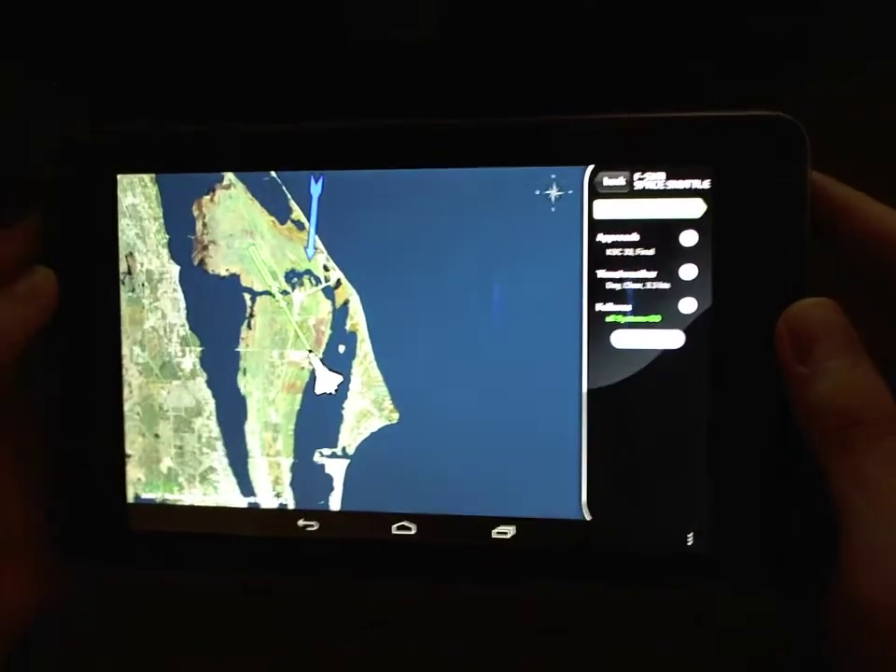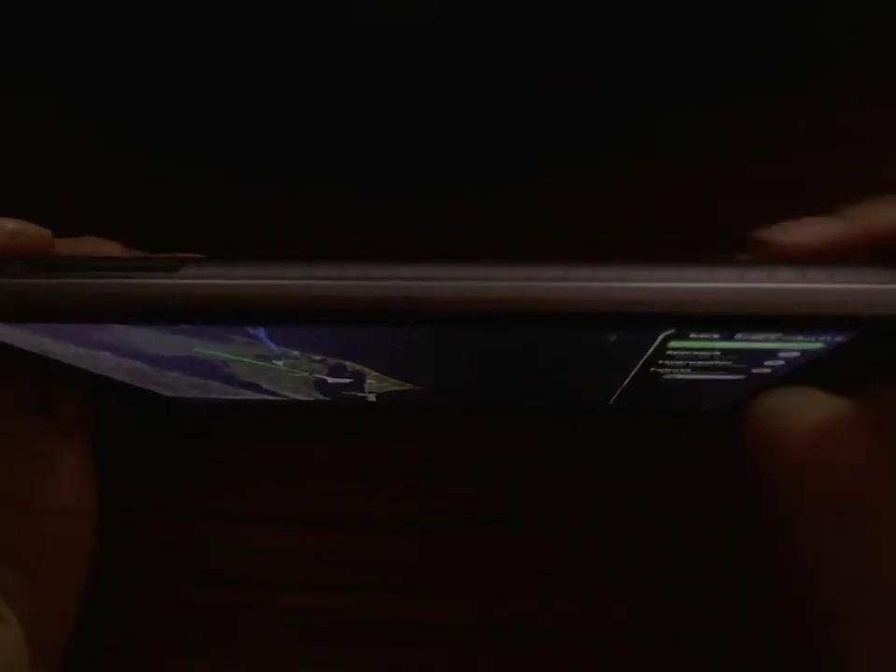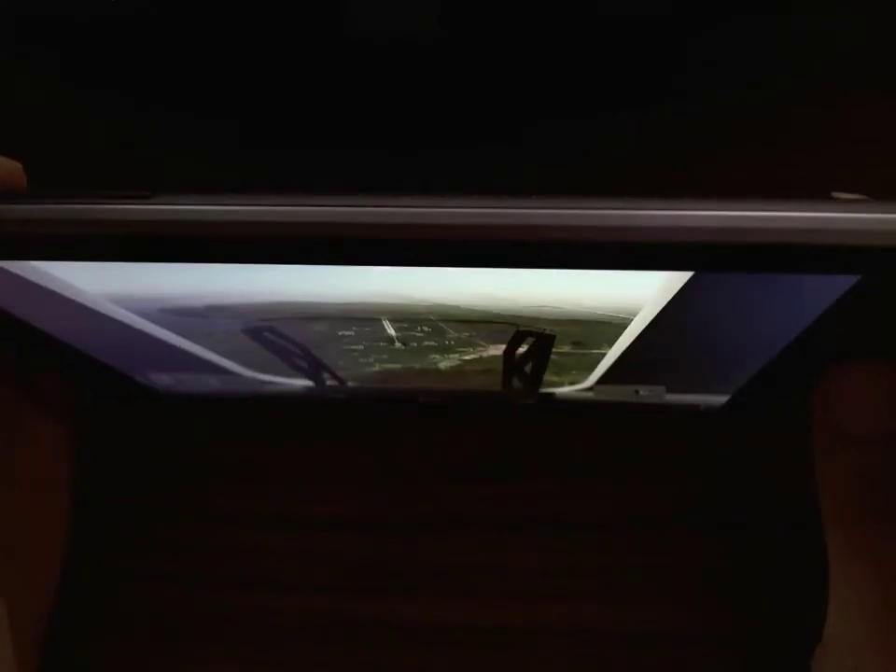When you start the flight, you want to put the device upright at 90 degrees to the ground. I'll click Start Flight now — give it a second or two to calibrate while it's loading. And once it's calibrated, we're off.